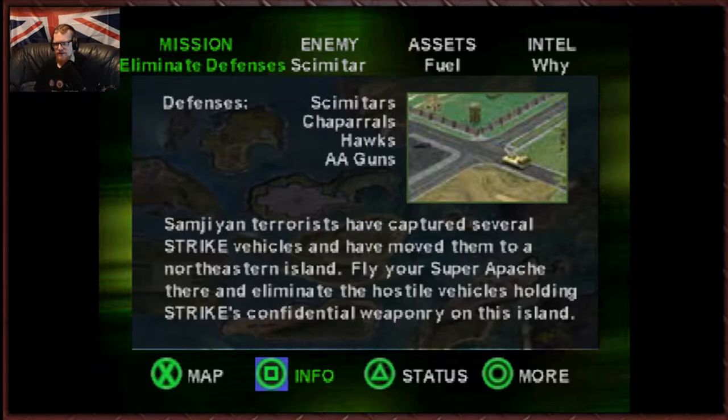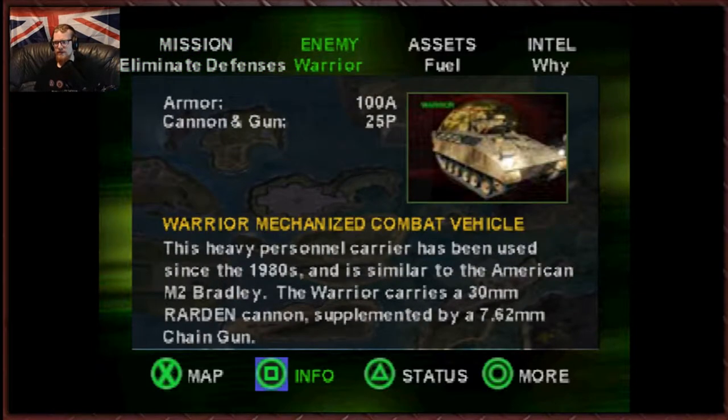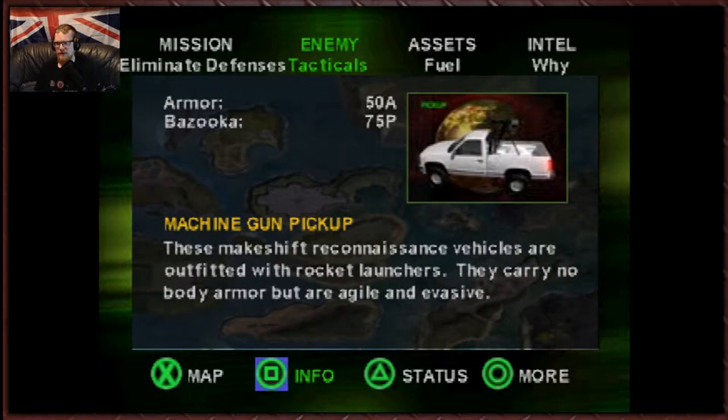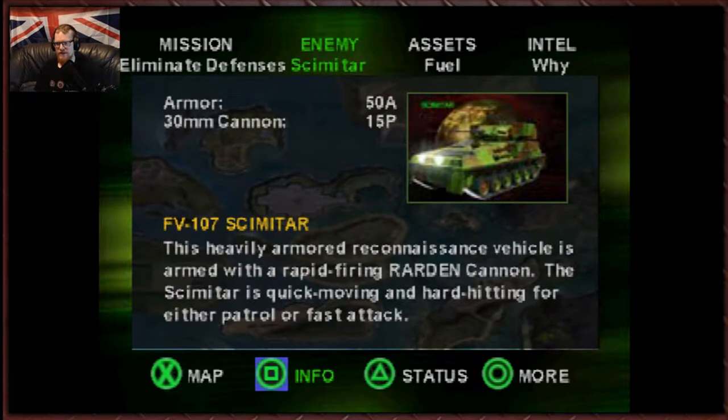Somalian terrorists have captured several Strike vehicles and moved them to a north-eastern island. Fly your Super Apache there and eliminate the hostile vehicles holding Strike's confidential weaponry on this island. And we have no video for that. So we've got scimitars, warriors, hawks, choppers, tacticals, and nests.